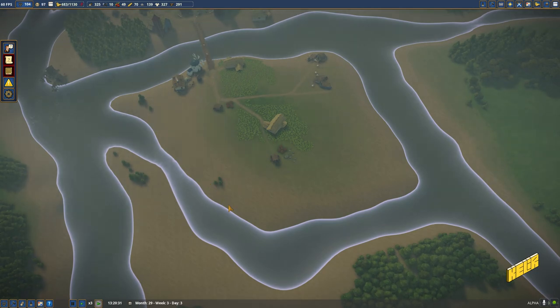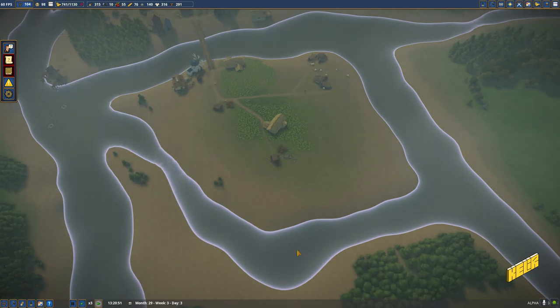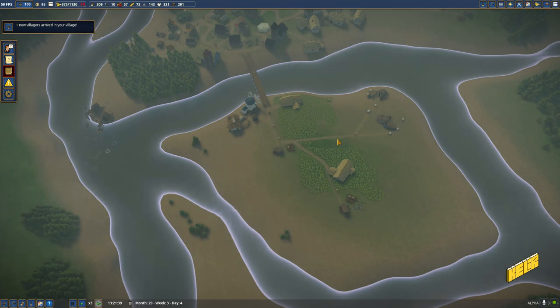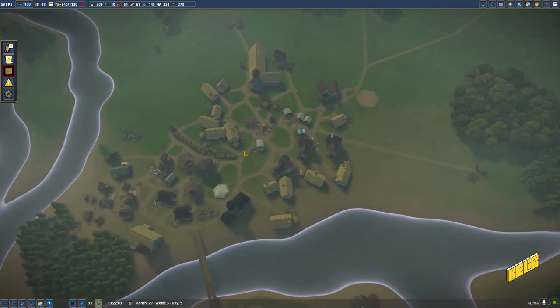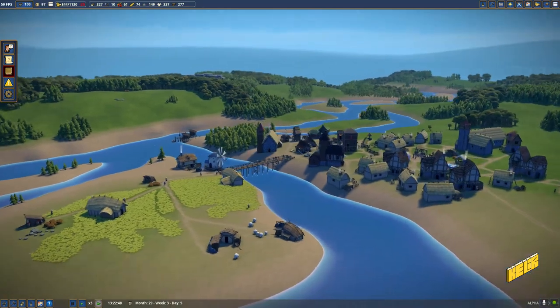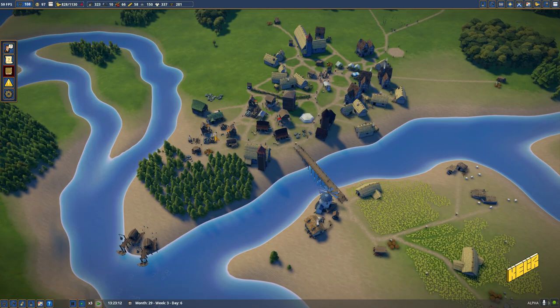My brother, who follows the channel and watches these videos, was a little bit annoyed that I allocated this island for farms instead of building houses here. But right now we are still growing, and it makes no sense to put all of your houses in here - we need people to be close to their work. That's why we have this separation: all of these industries here and all of these houses here.